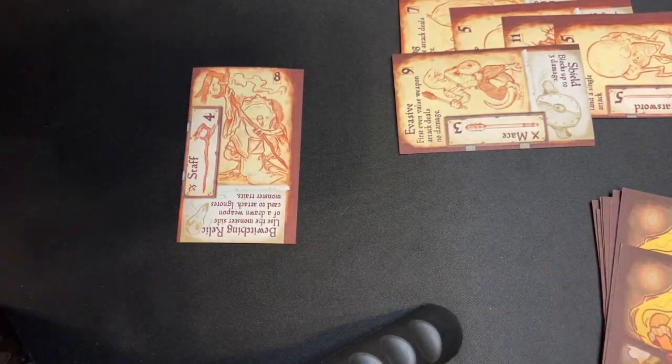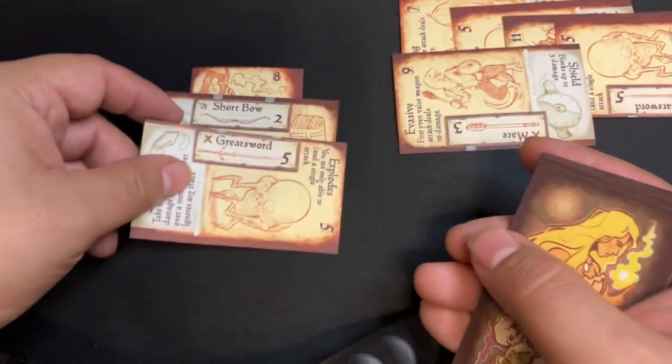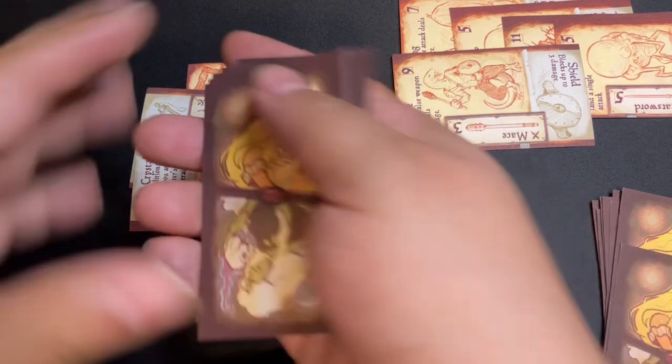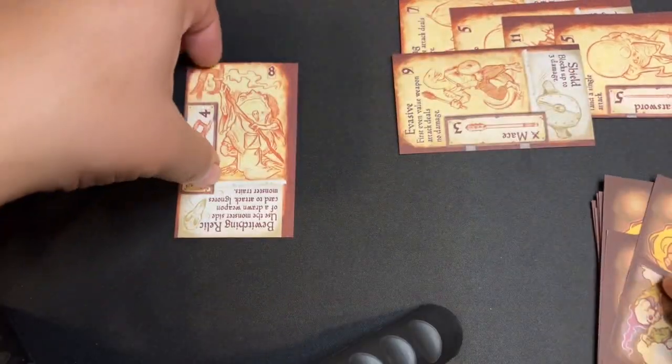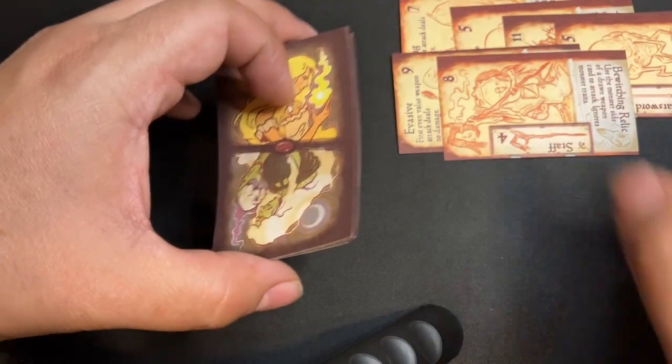So we got Frog Wizard with eight. Short bow deals two. Great sword deals five, so that's seven. It's not worth taking the damage in my opinion, so it will take one damage. Claim the monster soul. Two more souls to go.